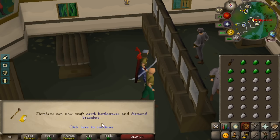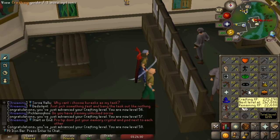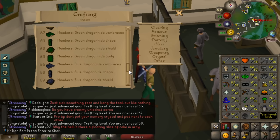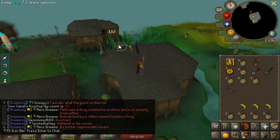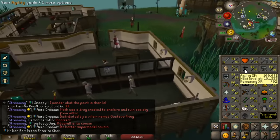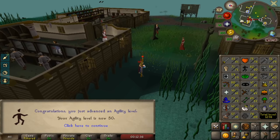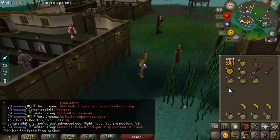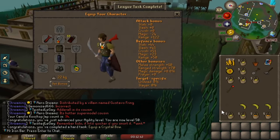Holy shit — thank you Gauntlet, thank you very much. With the boost I'm now able to make a Zenyte amulet. I couldn't resist — I had to go and get 50 agility. Taking a little bit from Gauntlet to work on other stuff. Hell yeah — 50 agility! Equip crystal bow, dude. Look at the stats — 100 range accuracy and 2-tick speed.